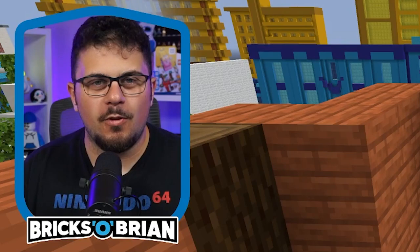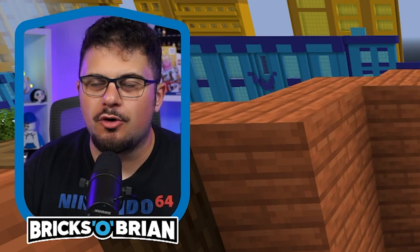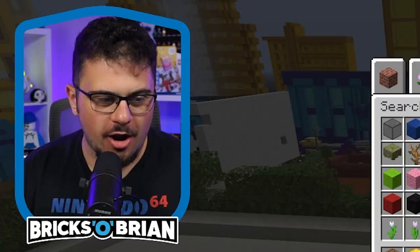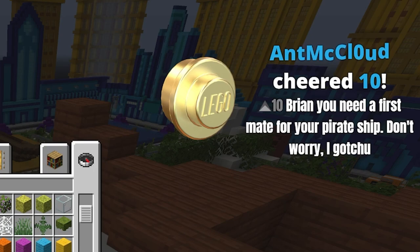Both Java and Bedrock versions are compatible, so join me during these creative challenges. Let's take a look at the Hot Pockets pirate ship. Should Brian enter to be a Hot Pockets brand ambassador? The poll is in the chat right now. A Hot Pocket is essentially a calzone that, if you cook it for too long, your entire mouth will turn into liquid magma and you will need to go to the hospital. Hot Pockets are better than no Pockets — that's a pogger's attitude.